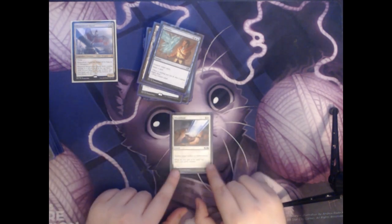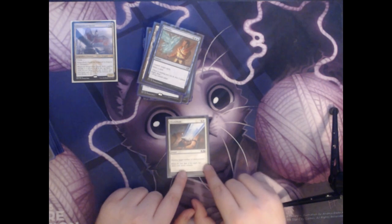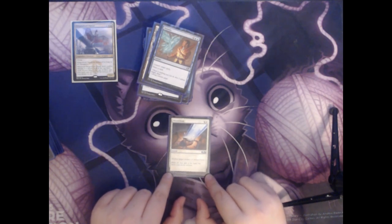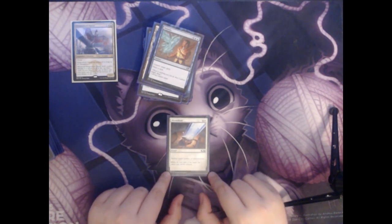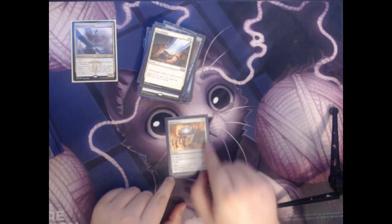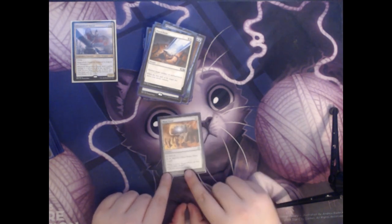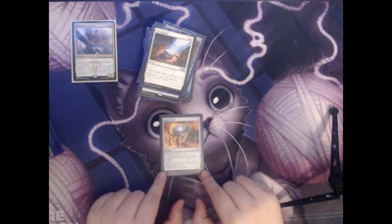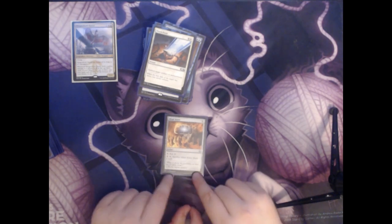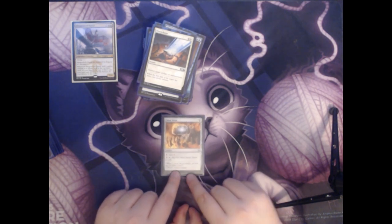Next up we have Disenchant. This is a colorless and a white for an instant — Destroy target artifact or enchantment. Sometimes in commander there are really powerful artifacts and enchantments you need to get rid of, and sometimes just having a cheap answer at instant speed is exactly what you need. Next up we have Mind Stone — a two mana artifact that taps to add a colorless mana. You can also tap one mana and tap it to sacrifice Mind Stone and draw a card. Similar to Commander's Sphere, this gives you mana early and you can sacrifice it later when you no longer need the mana so that it replaces itself.